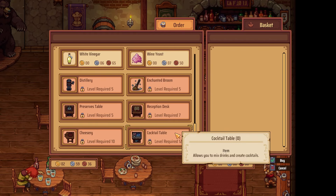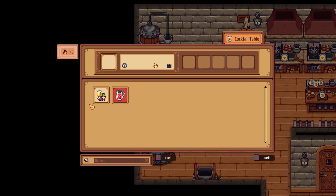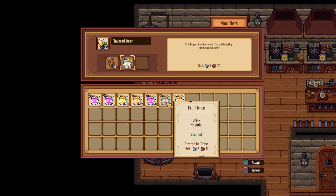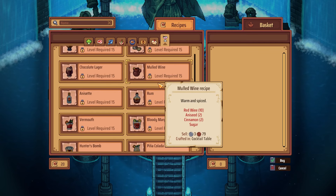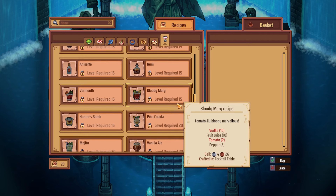At level 12, you can buy the mixing table, which lets you add flavorings to your aged beer, wine, and spirits for more profitable drinks. You'll start with flavored beer and sangria right off the bat using aged beer or wine mixed with fruit juice. Coconut and watermelon juice are excellent for this. Several more mixed drinks unlock at levels 15, 20, 25, and 30, letting you jazz up vodka, whiskey, rum, and gin.